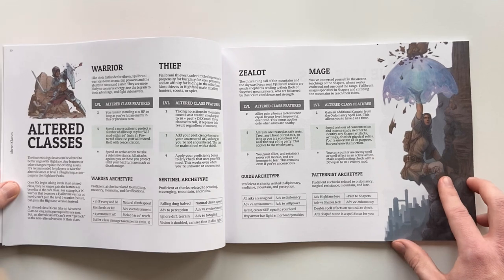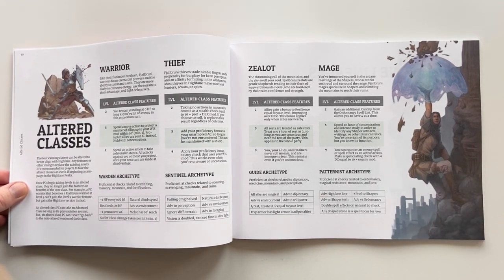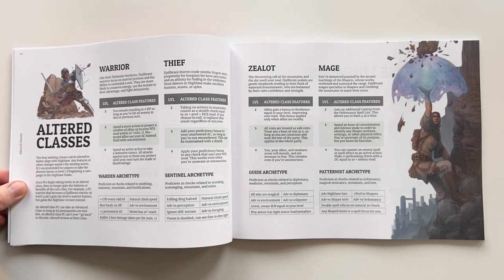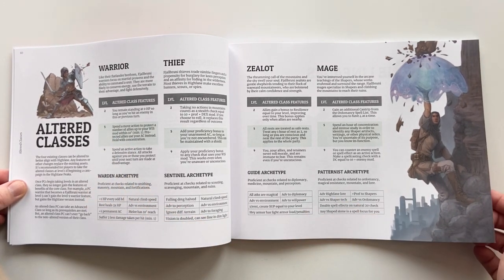We wanted to make sure that if you were playing Five Torches Deep in Hyphaine you could actually have a version of each class that's more related to and appropriate for the setting. So we made an altered version of each of the classes from the core book — the Warrior, Thief, Zealot, and Mage — and they just have a slightly different mechanical characteristic to make them more fitting for the setting.